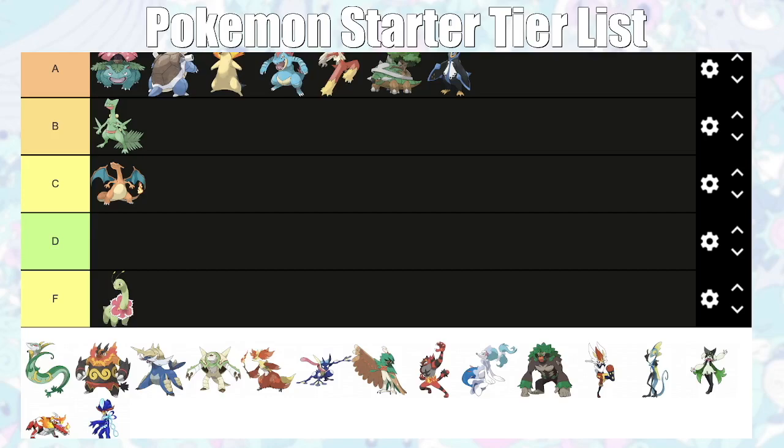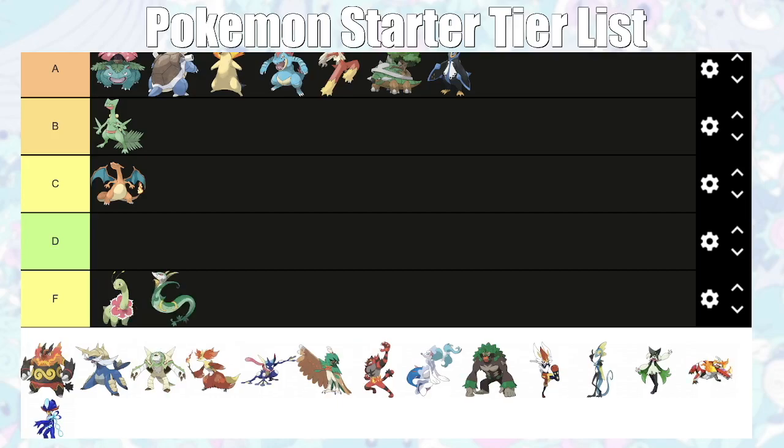Empoleon is A tier, though I'm not a huge fan of it. It's good for the first gym leader like every starter, okay against Gardenia — it doesn't take super effective hits from Grass — not great into Fantina, okay against Crasher Wake. It's okay in the Elite Four and will struggle against Flint if you're playing Platinum. The Diamond and Pearl Pokédex is really scuffed, but overall it's a solid Steel-type, so A tier.